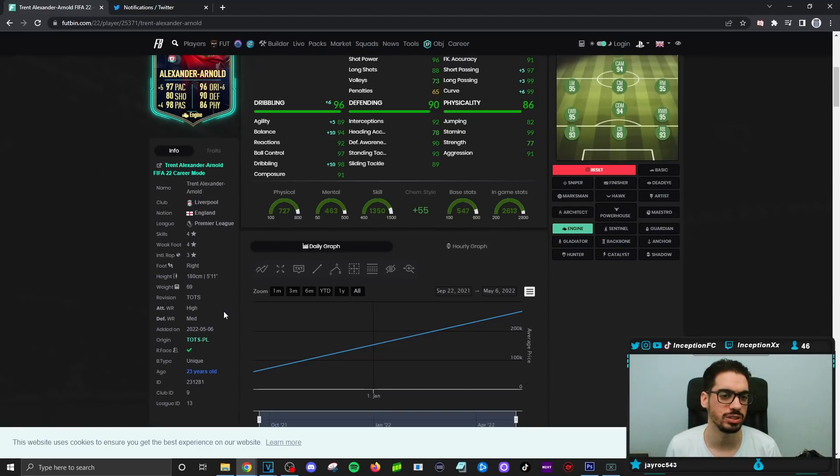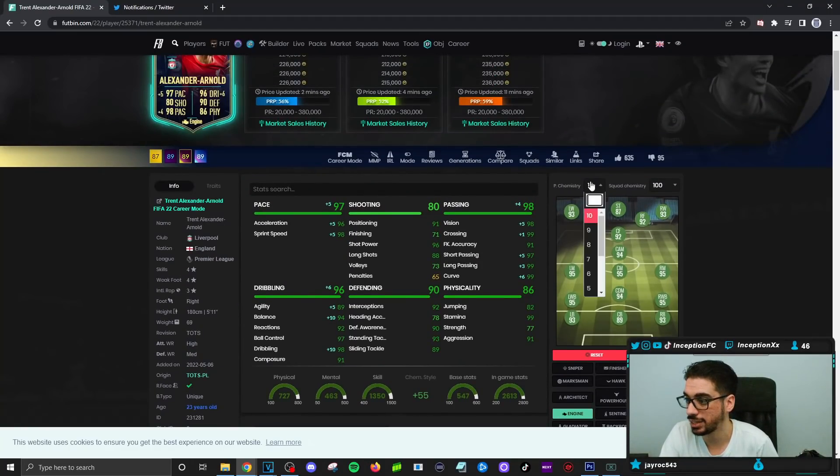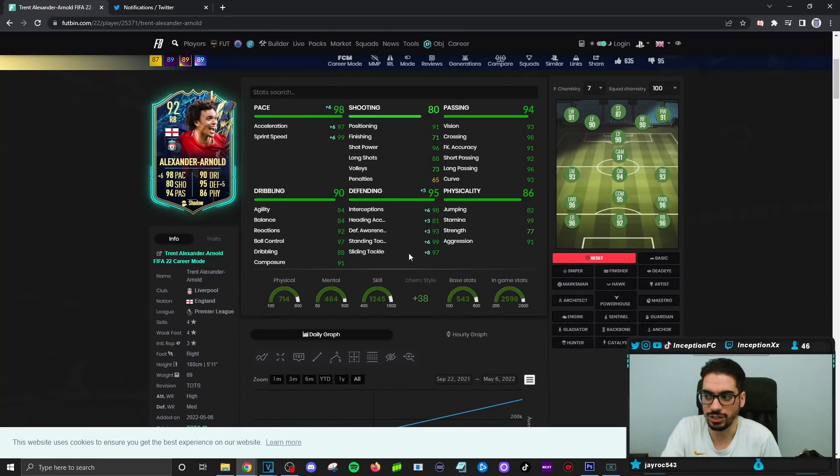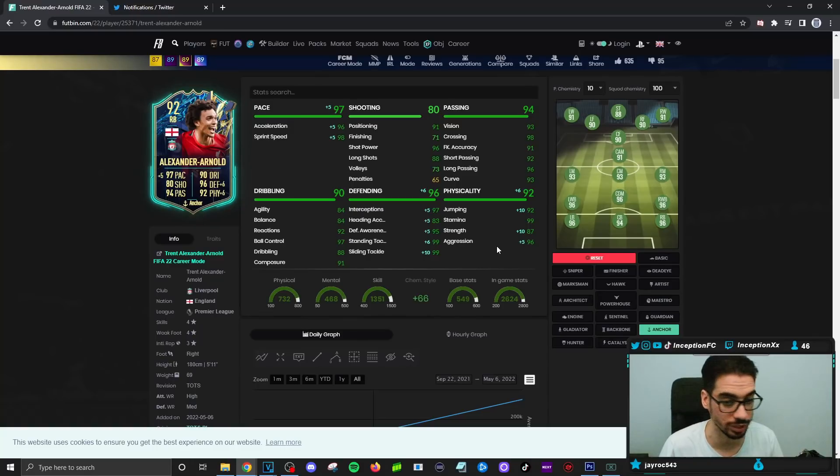Dribbling — we'll be experimenting with base card stats to see what that's going to be like. With defense, he is still getting really good boosts. If you take a look at the chemistry style on the shadow on seven, he still has a very good area for his defensive stats with the physical being as it is. The key thing is that when you get this card on 10 chemistry, that extra physical is the main thing to look at — the extra strength, extra aggression, and extra jumping that you'd be working with. So it looks like a card that would essentially be close to full meta.